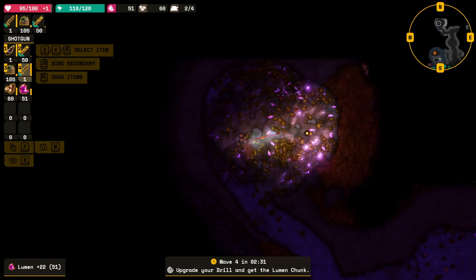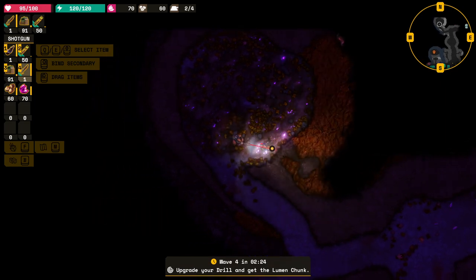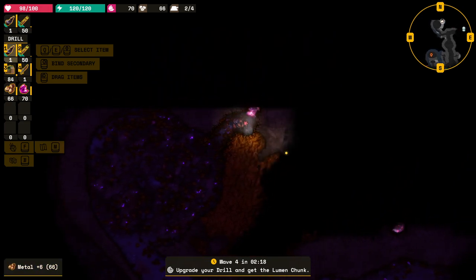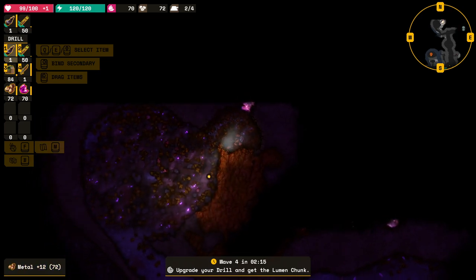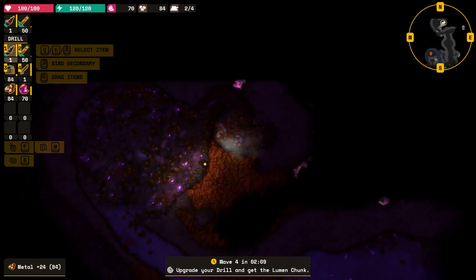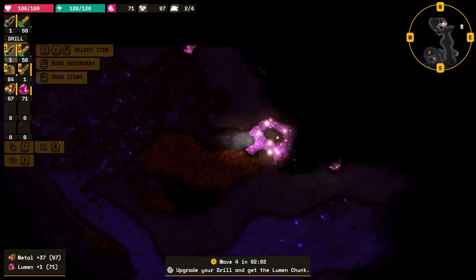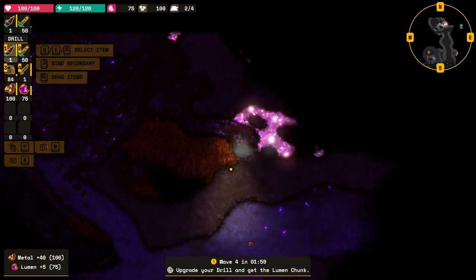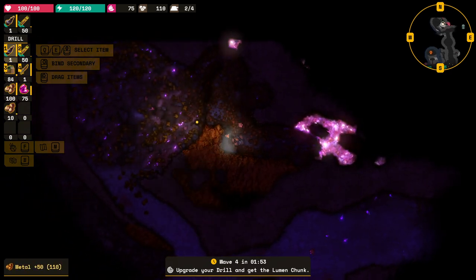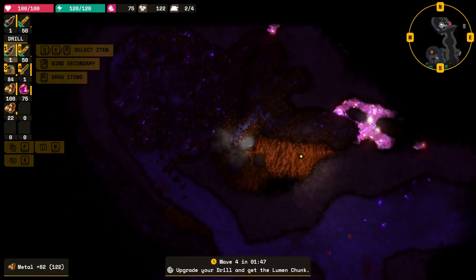Right, where are we? Lumen. Now we've got two minutes - let's drill this bad boy up. Hopefully enough metal to actually build a wall - that'll be good, or at least a gate to slow them down. Maybe another turret would be lovely, just to support us and buy us more time. Then we get our first chunk and it'll be glorious.